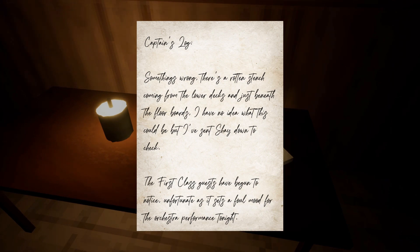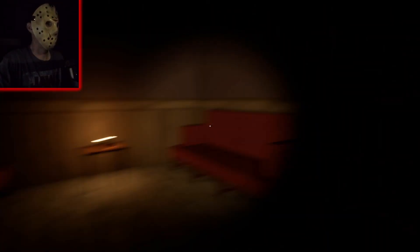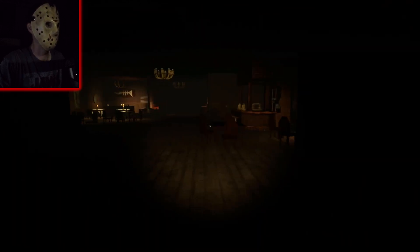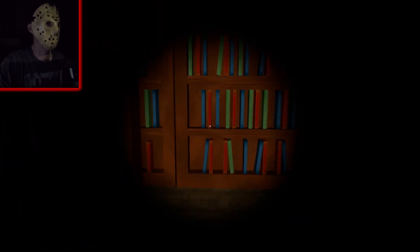Captain's log: something's wrong, there's a rotten stench coming from the lower decks and just beneath the floorboards. I have no idea what this could be but I've sent Shea down to check. First class guests have begun to notice — unfortunate as it gets a foul mood for the orchestra performance tonight. Something bad happened at the performance, man — doing like HP Lovecraft on them. Hell of a library maze.